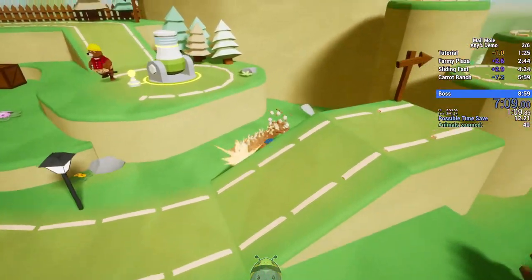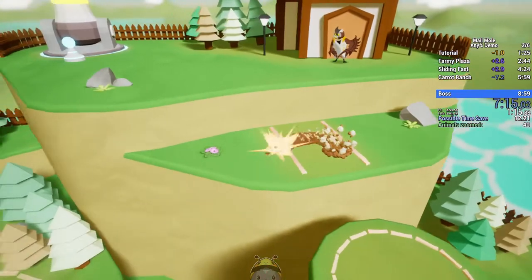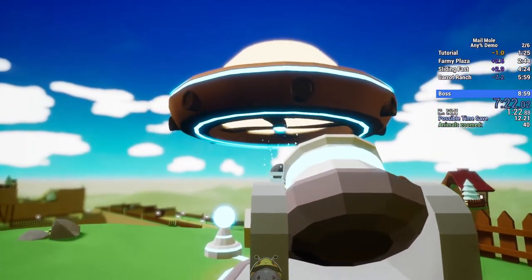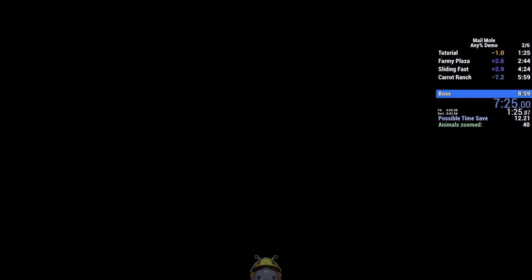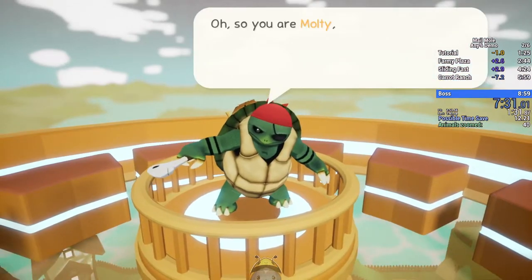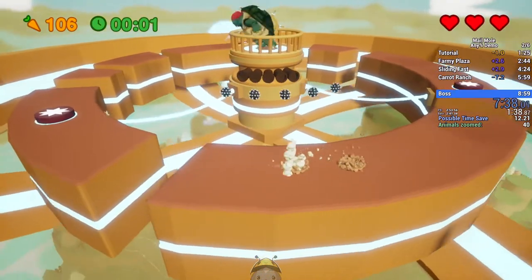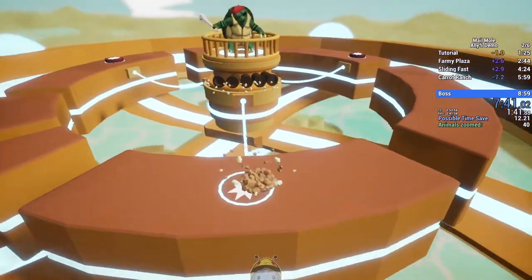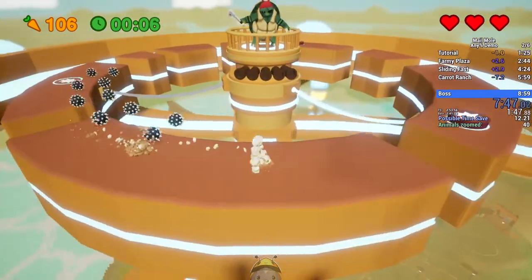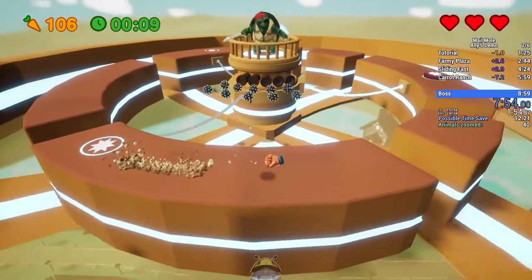That was a really dumb choice — no reason to dash there. Just walk here and make sure you have enough speed. That's unfortunate. I mean we can still save time in the boss fight, I don't think we get 8:30 now. Getting that last jump the right height — just making sure to charge that last jump is important.